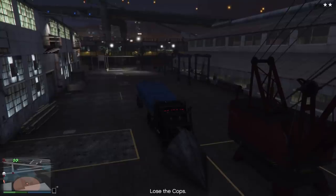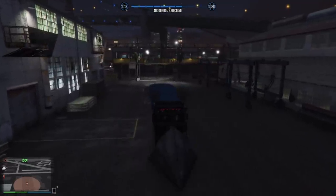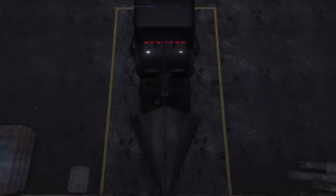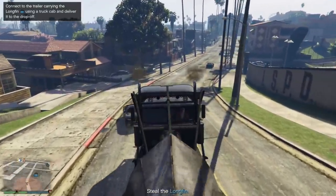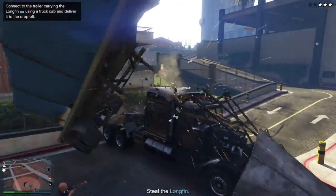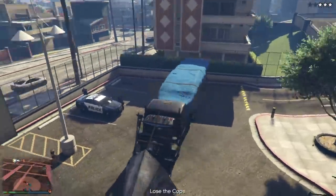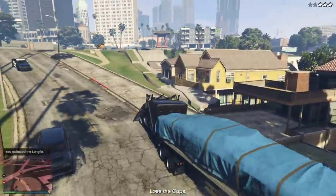With anything GTA related, especially these heists, there can be some weird glitches and bugs, and I want to show you one. Sometimes when you go to pick up the Long Fin, you'll have this particular issue — the Long Fin is floating up in the air. Don't freak out, it's no big deal. Just kind of tap or bump into it and it will drop out of the sky. This has happened to me twice, but it's a low number of times overall.